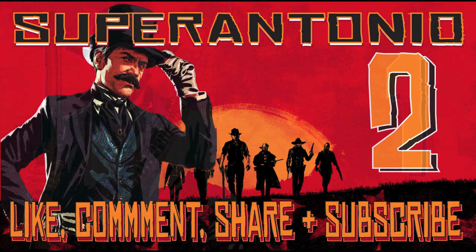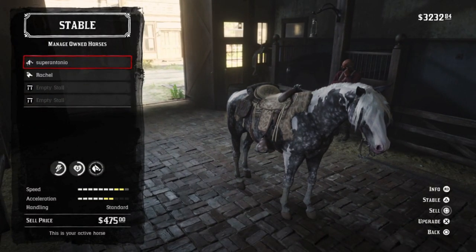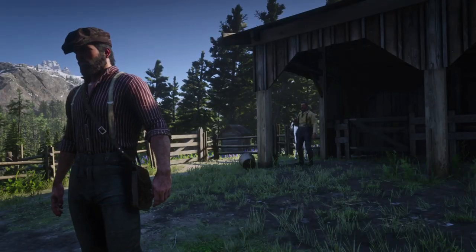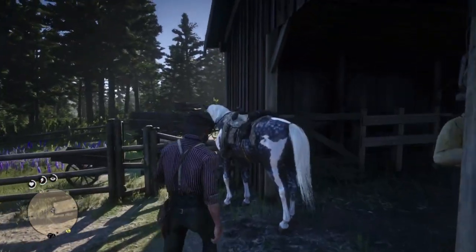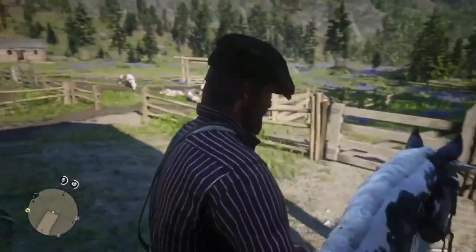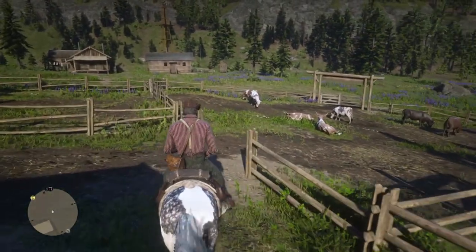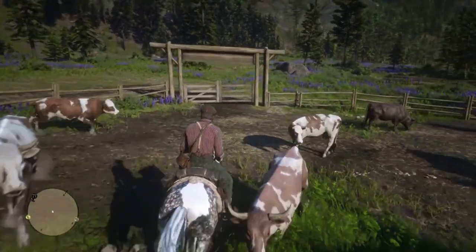For number 2, we have to include the Silver Dapple Pinto Missouri Foxtrotter — arguably the greatest horse in the game. You know how much I love this horse, and if you weren't able to get one for Arthur, you can easily purchase one for John at the Blackwater Stable for around $950. Stats at level 4 come in at 8 health and 9 stamina, but you gotta love that coat and that snowy white mane and tail.